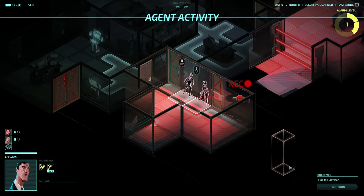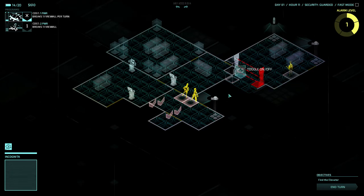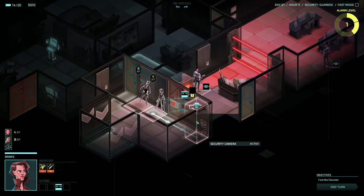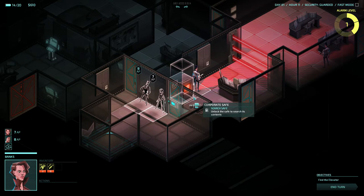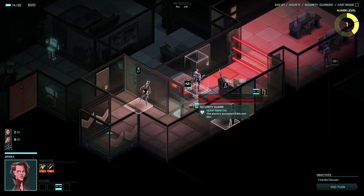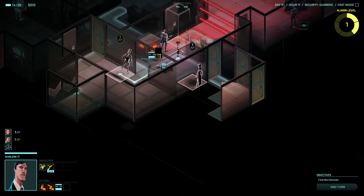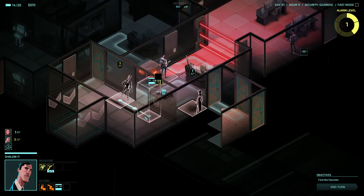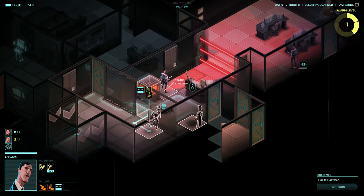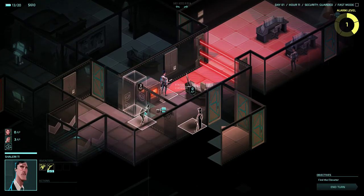We found the elevator which is great news. I'm going to lock that up. We'll unlock this and have a quick look first. There's a safe and another guard. I don't think we're actually going to take out that guard - I think we're just going to sneak around him. He's stationary, he's not going to turn around. So we'll hack that safe and rob it next turn.